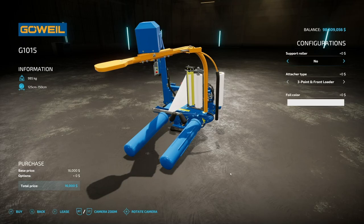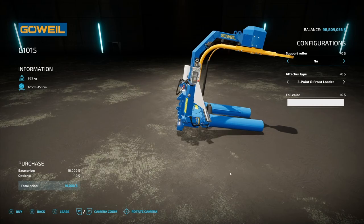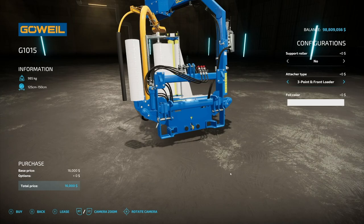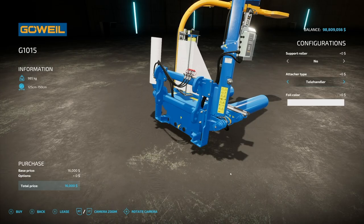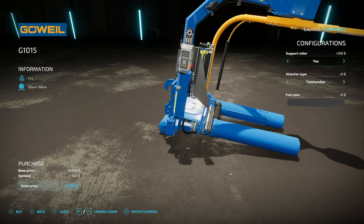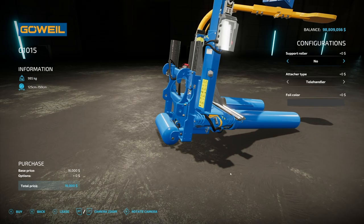Another super cool piece of kit added with this DLC is the G1015. This will wrap 125 and 150 centimeter round bales. However, it is taken with three-point front loader or telehandler — three-point and front loader on the same connection. Very cool. We have the same foil colors, and then we've got a support roller on the very back, which might come in handy especially picking the bales off the ground because it does get kind of low. I think it's a good idea.